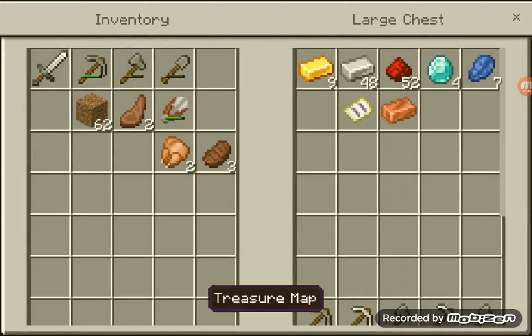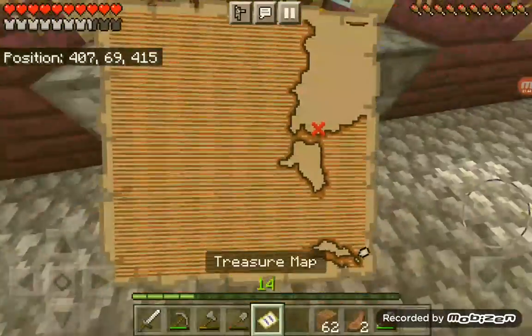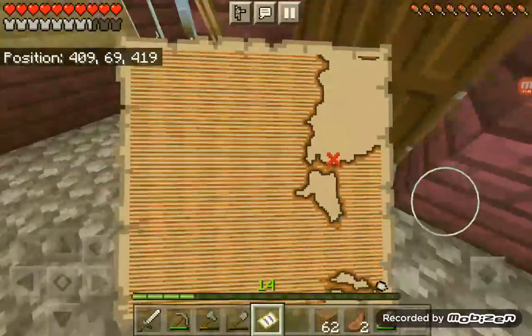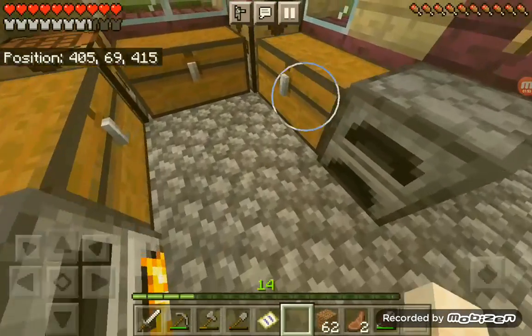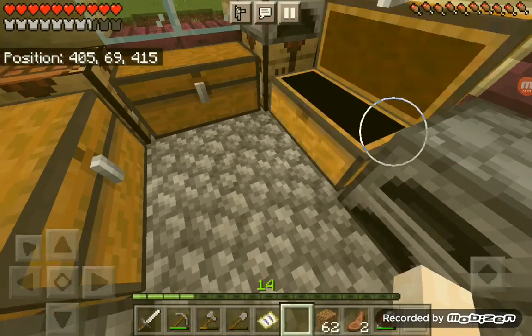We're gonna put some dirt away — actually we could bring it with us. We have our food, we just need the map. The map shows it's literally this way, which is very close to my house. I think we're gonna find it in like two seconds. I might grab another shovel because it's gonna break very easily.